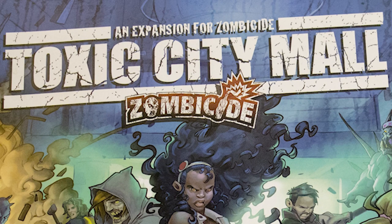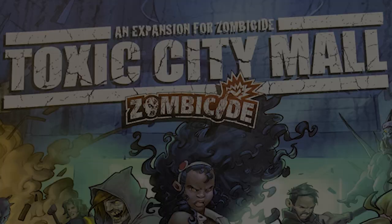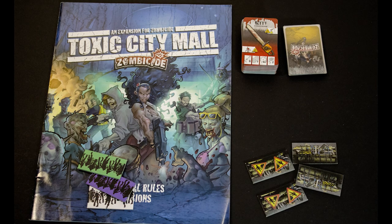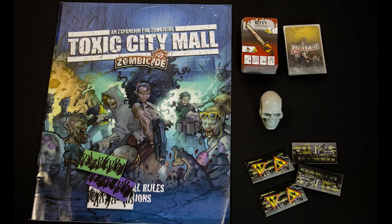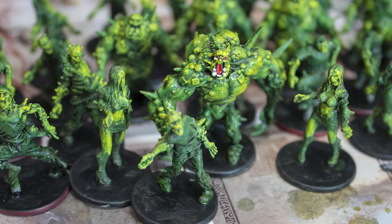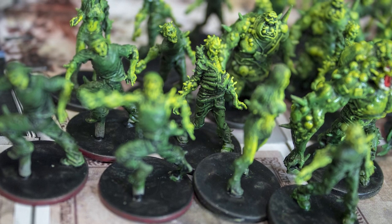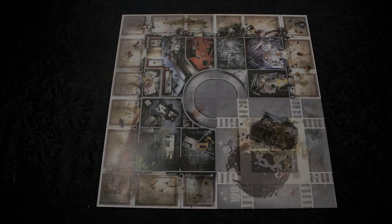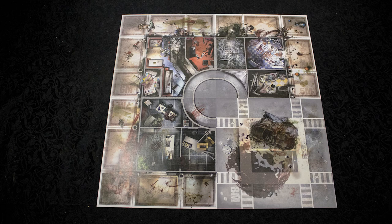Next up, Toxic City Mall. This is the first expansion that is not a standalone game. It combines well with season 1 and 2, but offers less to season 3. It comes with 44 equipment cards and 12 zombie cards, and introduces new elements such as coloured special spawn points, barricades to hold back zombies, a funky new first player token, and rubble tokens. The zombies included are 29 toxic zombies, a new type that explodes when you kill them at close range doing damage.